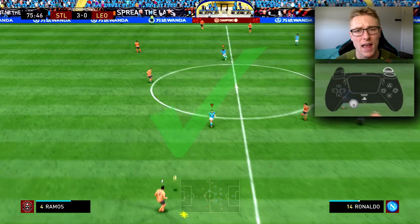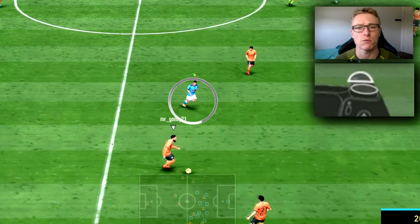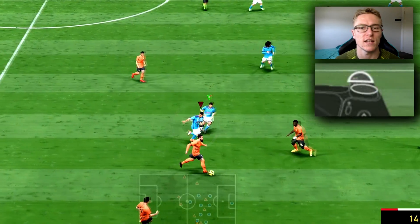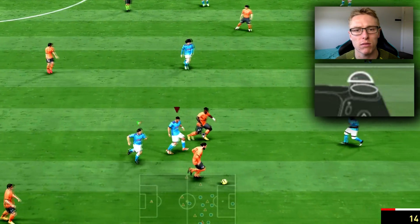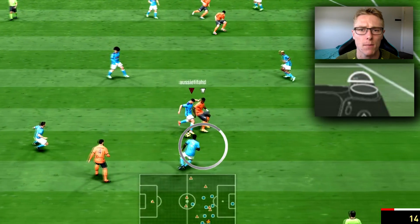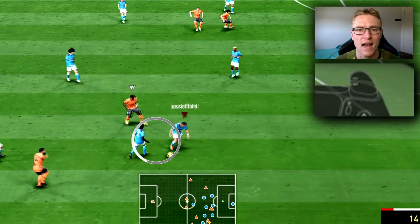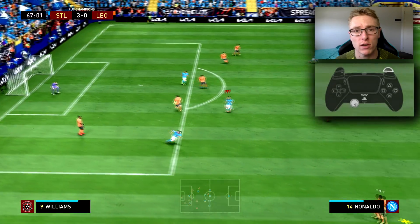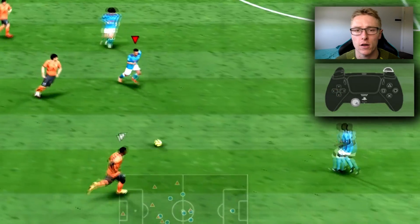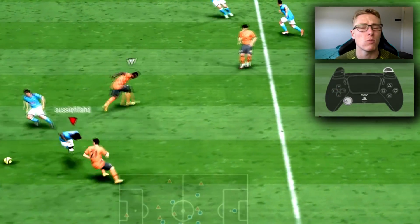To pressure your opponent without manually pressing in FIFA 22, use second man press. Hold down R1 or RB and the second player closest to the attacker will pressure the opponent — there's a timer above his head which runs out eventually, but it's quite long this year. The player will pressure quickly and you'll hopefully win the ball. If you want a more in-depth tutorial on this, I have a complete defending tutorial on the channel for FIFA 22 so go check that out.